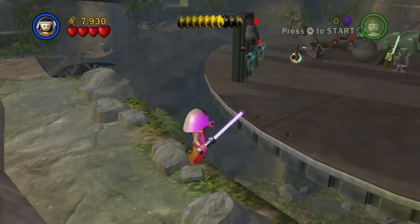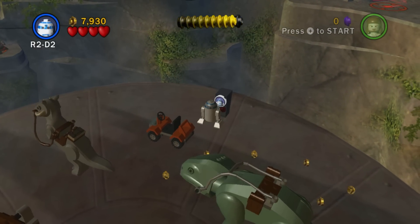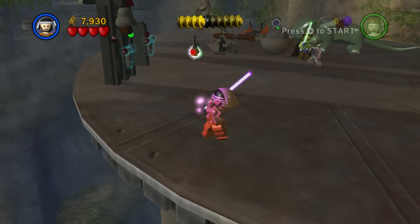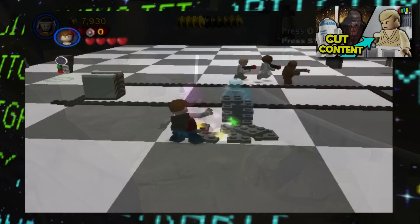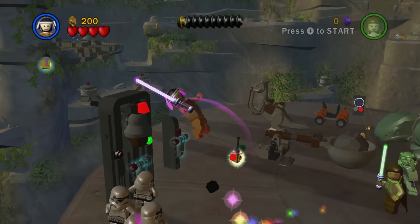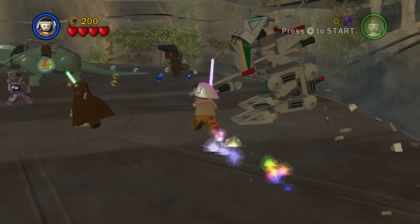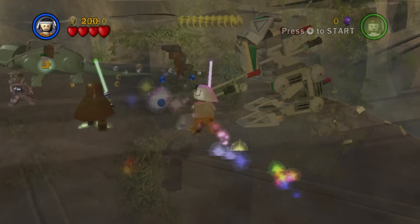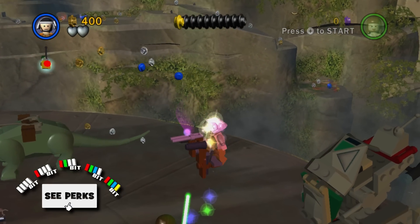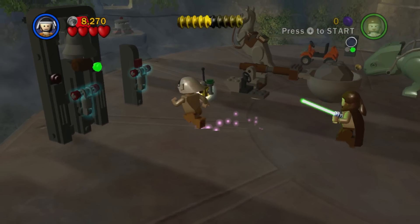Moving on to unused stages from Episode 3, next is the first of many really interesting unused test stages, here simply listed as Char Test — a character test map. Similar to what we saw in my video on LEGO Star Wars 2, this map functions as a playground to test how characters control, but takes place in the map where you fight General Grievous. There's a gaggle of Stormtroopers and Battle Droids that don't attack you immediately — likely just there to test combat mechanics. Several vehicle types are present too, including a standing speeder, a walker, a catapult, and an orange cart, though there's no room to really drive around, so testing was probably focused on entering and exiting vehicles.